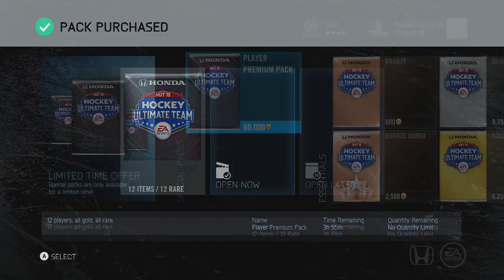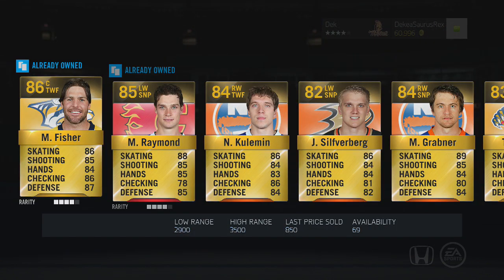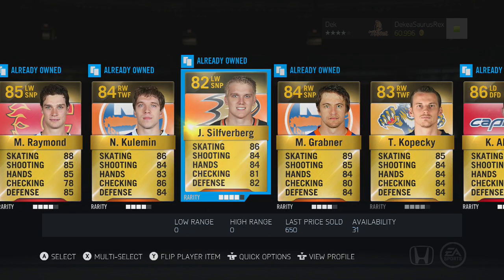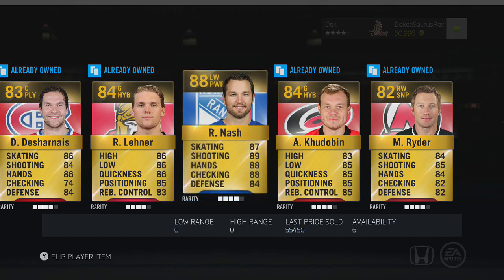We open another pack later on during the day — this one starts out not too good, we just get a Raymond and that's about it. But then we go through the pack and we get a Rick Nash who sells for 55k, so this is the first one where we made our coins back.